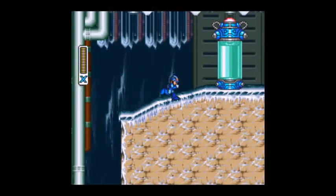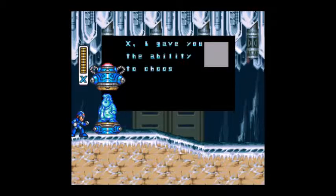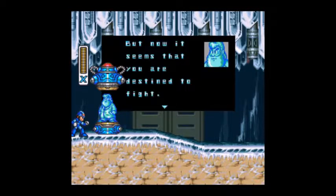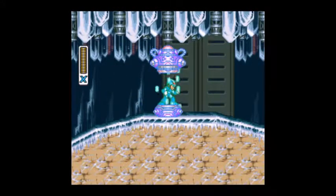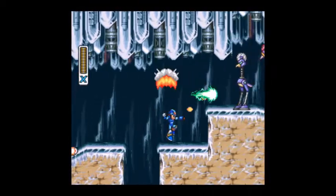But anyway, we have our first Doctor Light capsule coming up. Here we go. "X, I gave you the ability to choose your own path in life, and I hoped the world would allow you to choose a peaceful one. But now it seems that you are destined to fight. Because I thought the world might need a new champion, I have hidden capsules like this one. If you find and use them, you will be able to increase your—" Oh, sorry about my emulator, everything's messing up and disappearing. That's strange.